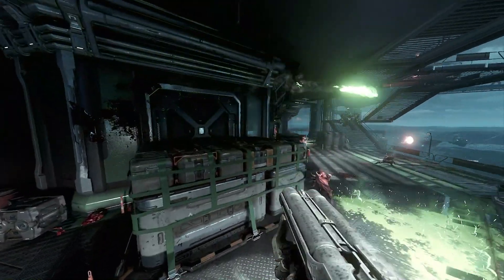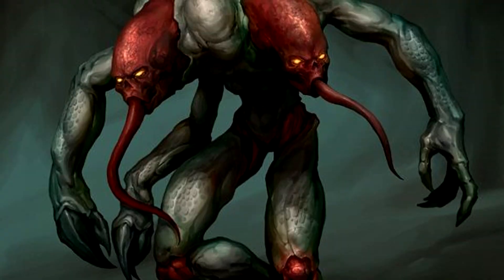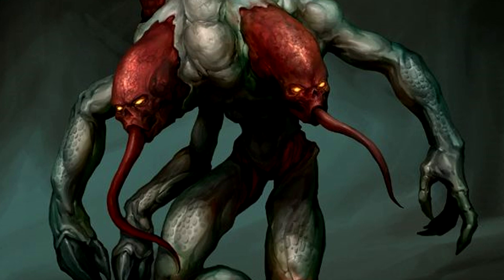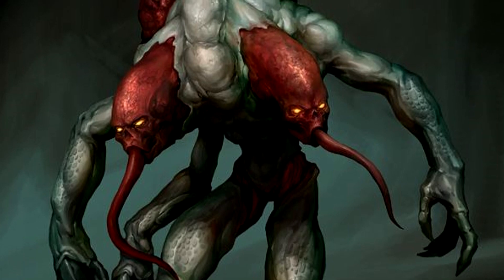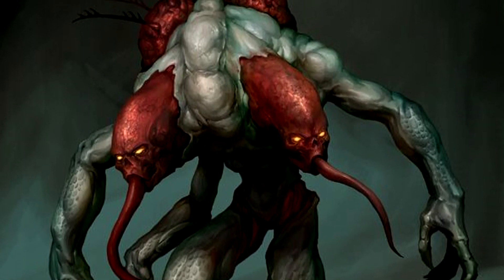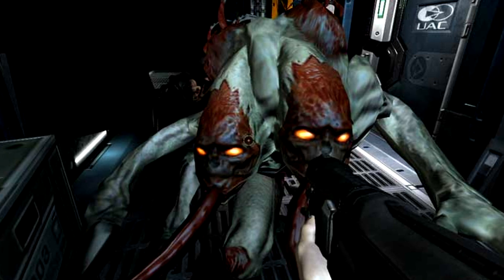Number 5: The Maggot. If id Software wants hell to truly feel like hell, they need to bring back the Maggot, an enemy from Doom 3 that resembles something pulled from the warp in Warhammer 40K. The Maggot is not that special in terms of combat — it is just a crossbreed between the Imp and the Wraith from Doom 3 — but its appearance, the way it moves and attacks, can really make you feel unsettled because of how creepy it is. The Maggot could easily fit in the heavy demon class alongside the Hell Knight and the Prowler.